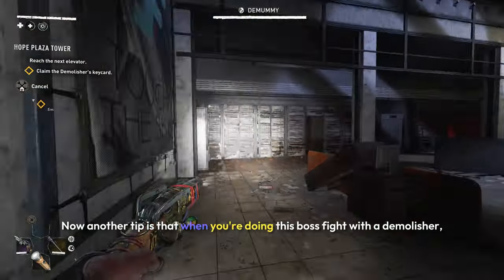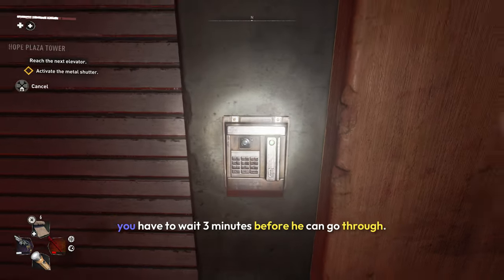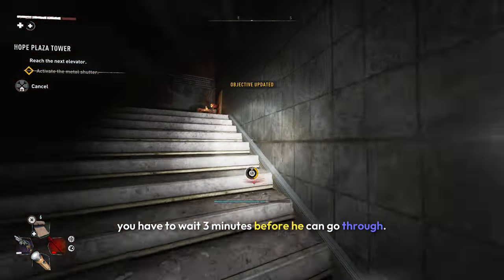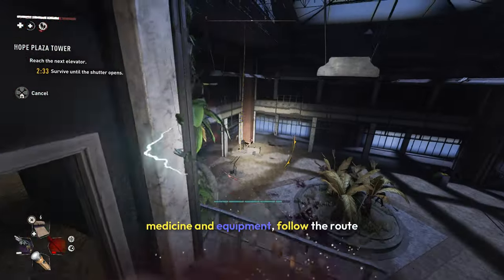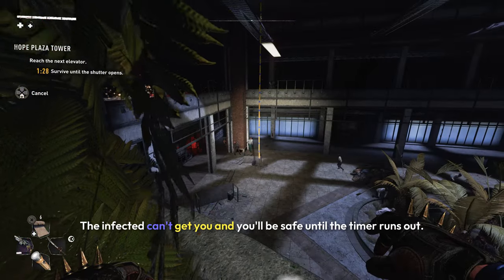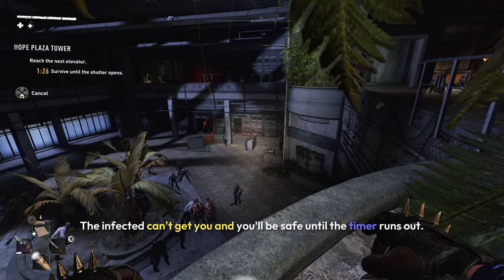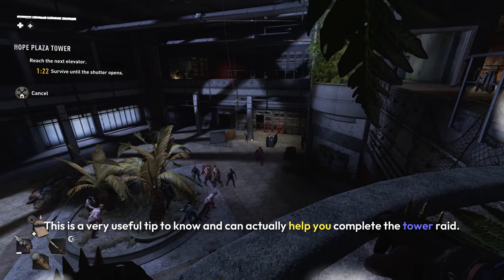Another tip: when you're doing the boss fight with the Demolisher, after you kill him, get the key card, and activate the door, you have to wait three minutes before going through. Instead of running around and wasting all your med kits, medicine, and equipment, follow the route shown and hide in this spot. The Infected can't get you, and you'll be safe until the timer runs out — this is a very useful tip to help you complete the Tower Raid.